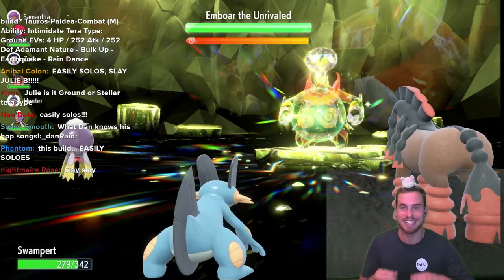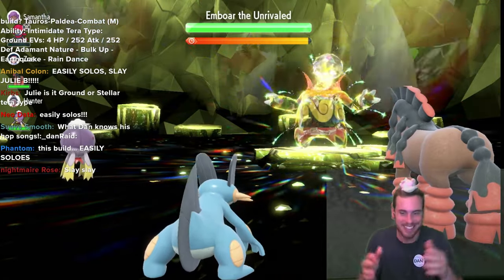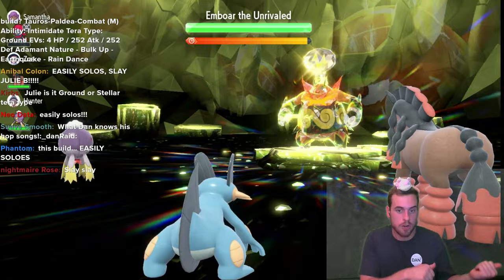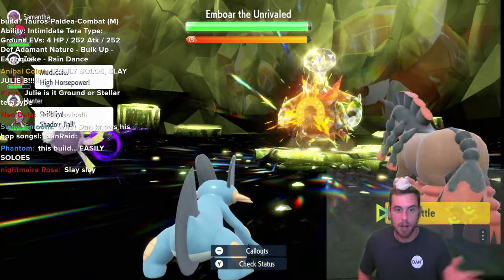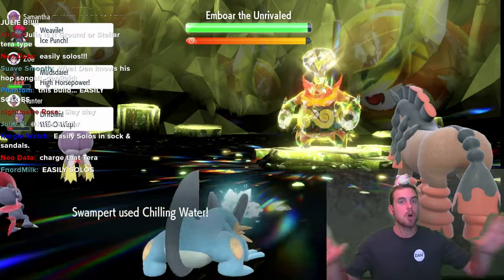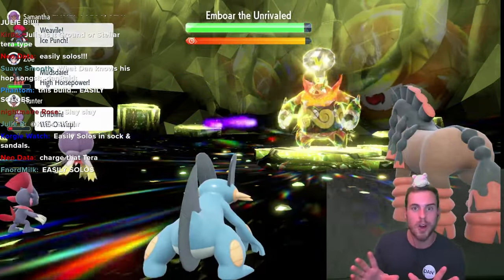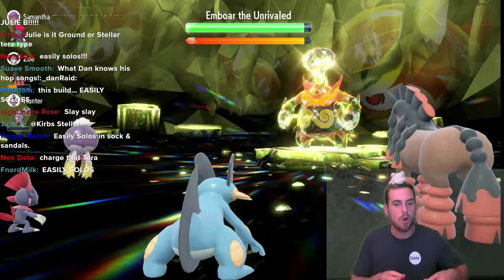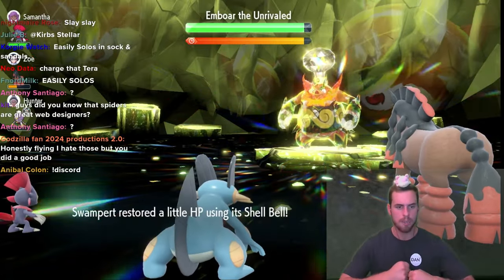Most of us have a Swampert laying around if you did the last Tera Raid event — otherwise, join the Discord if you need help getting one. We're going to Chilling Water our way through, then Bulk Up. Let's talk allies: Gardevoir is probably the best ally because it will give you Lifedew while you are powering up.